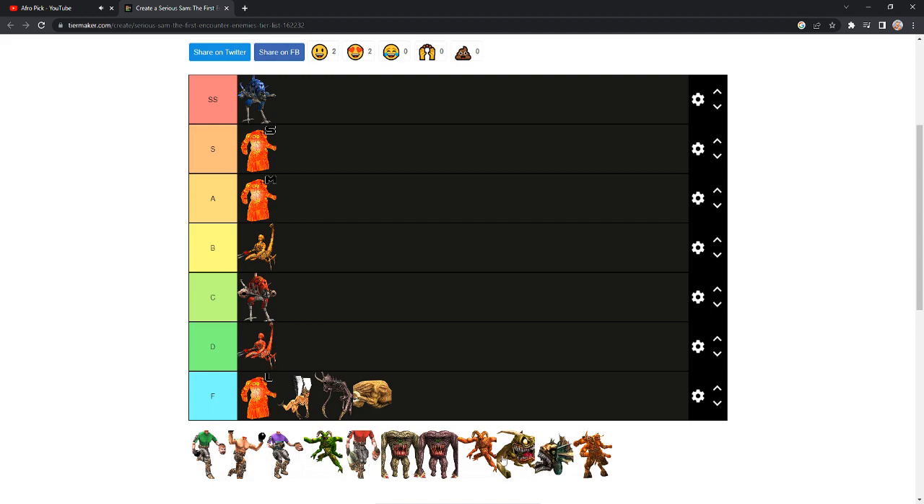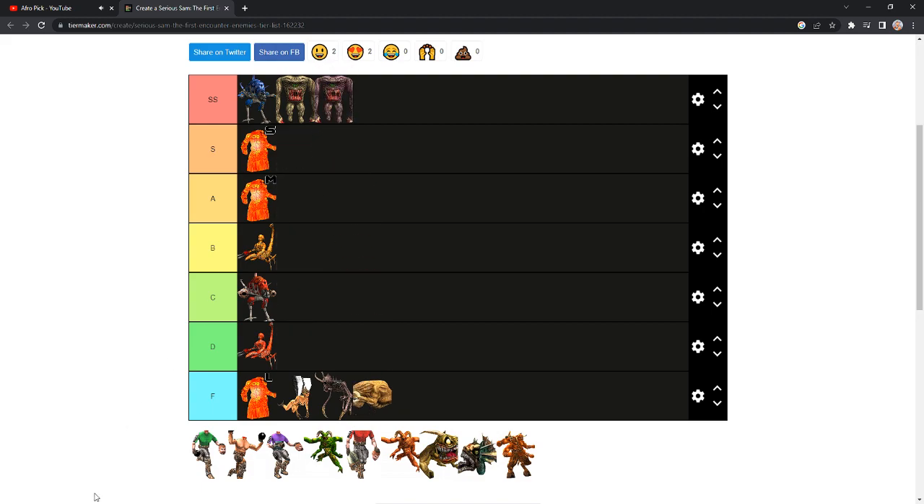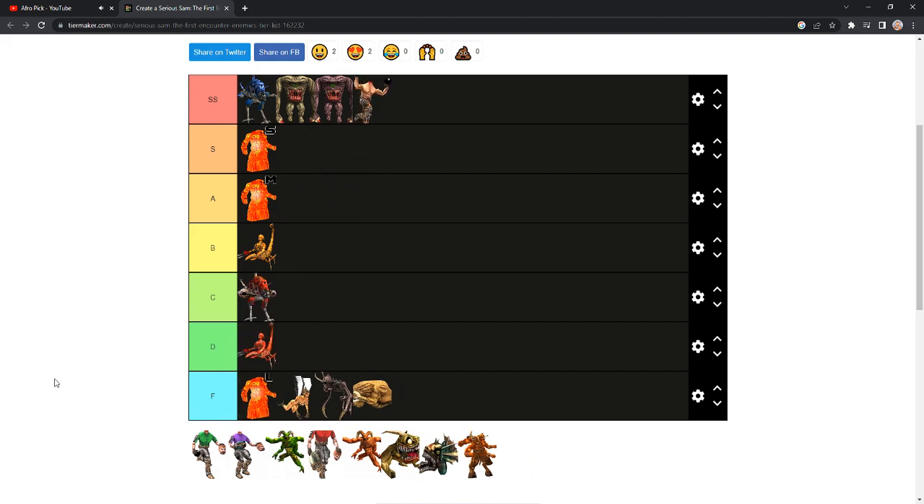Moving on to the smaller enemies: the Gnarr — spelled G-N-A-R-R, I call them the Gnar but most people call them Gnarr. I'm going to put them in SS, to be honest. They're just really easy and squishy to deal with, and it's a breath of fresh air to see them. Along with the iconic Kamikazes — playing Serious Sam 2, the sprite looks a lot different and I'm not happy about it, because I like the iconic look and the scream. You can hear them coming from a mile away so you can prepare. You can use the Schofield pistols from the start of the game to get rid of them. They come in big packs, so group them together, shoot one, and they're all dead — it's like a chain reaction. It's so fun.